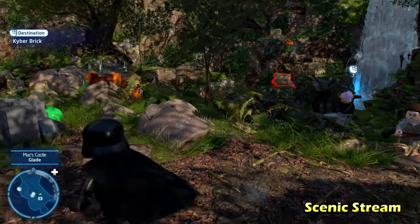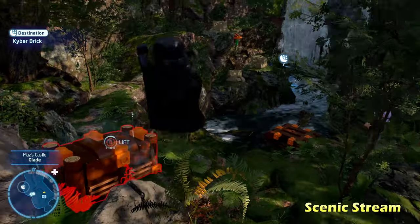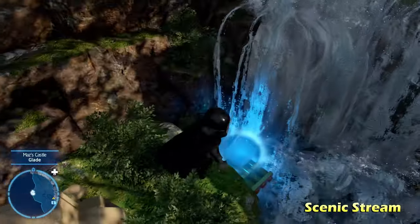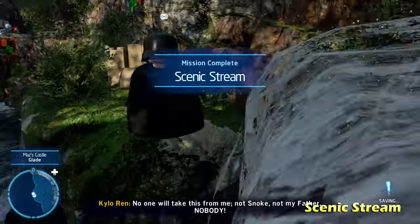Just to the left of there we're going to do Scenic Stream. You're going to notice kind of a waterfall. If you go along the left here you can easily jump over and get the Kyber brick for Scenic Stream.